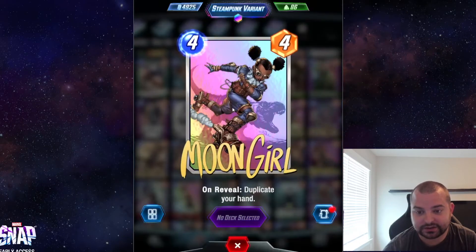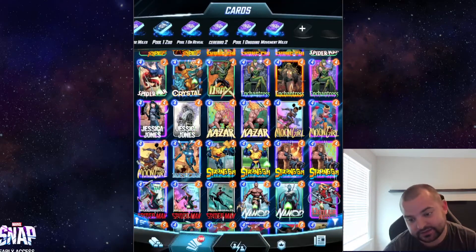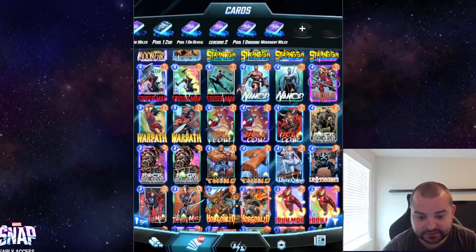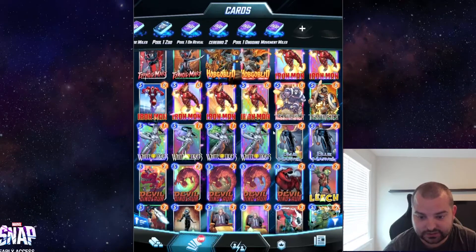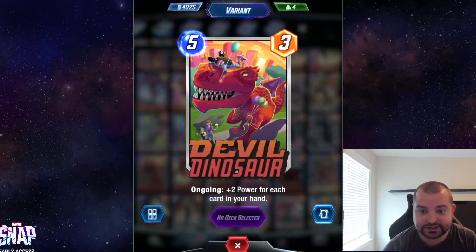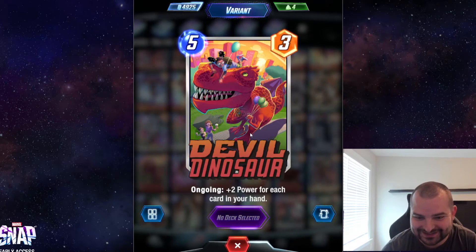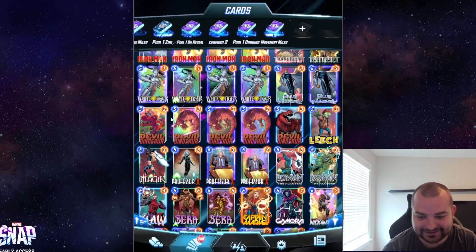I like this Enchantress variant quite a bit. Moon Girl — I love the steampunk one; it looks super cool with the dinosaur in the background. And then Devil Dinosaur — I just got this one yesterday. I love this variant so much with the balloons and Moon Girl chilling on top. This is a top-tier variant in the game.